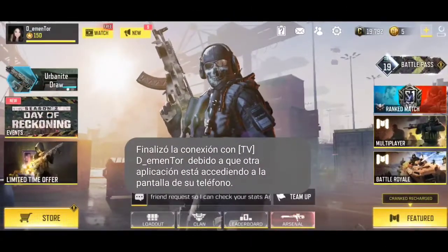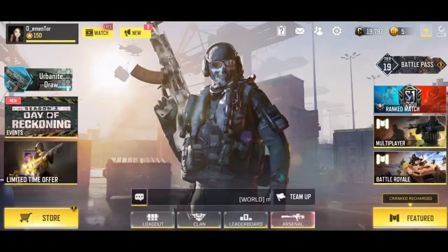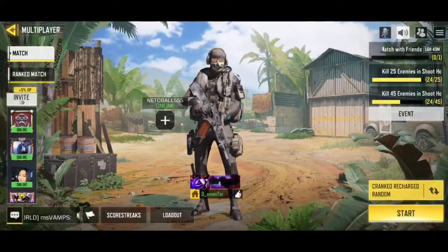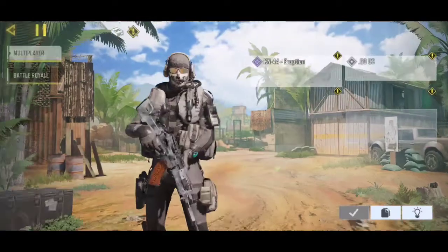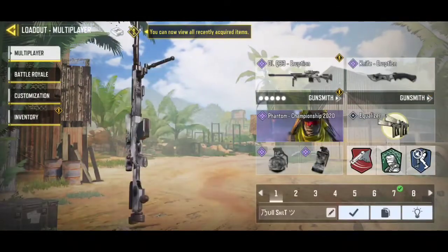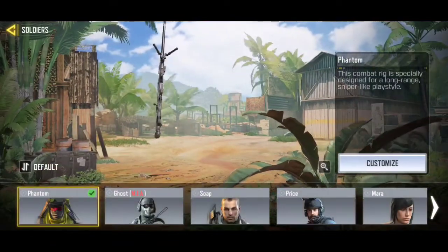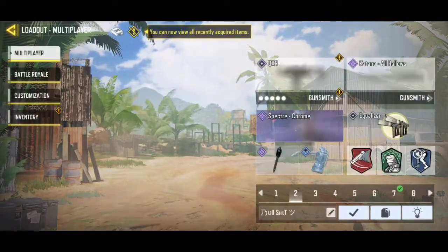I won't bother you guys with any gameplay because I know it's boring, but I will show you how to be invisible in Call of Duty Mobile. Okay guys, so here we are in Call of Duty Mobile. All you have to do is literally just get a Phantom skin — any one. I have it on my sniper; as you can see, I'm literally invisible.